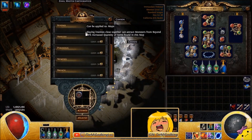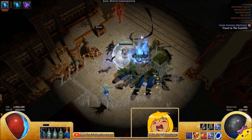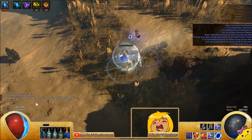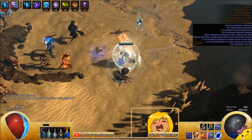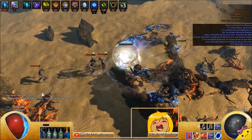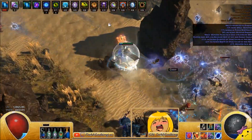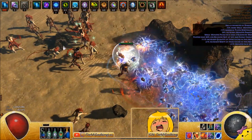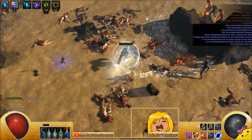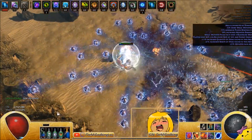We're going to run a quick map while I talk about the build and what we've changed. Because we were lowlife we used to be using Shav's, we're no longer using that. We're using Tinkerskin as our only unique and everything else is just rares. That chest is maybe a couple chaos in league if not less than that. The main stats you want on that chest are life — it rolls 60 to 90 life — and there's also a trap cooldown roll, which is 20 to 30%. Try to get the highest trap cooldown you can, because that's the rate at which your lightning traps recharge. You can see how fast that is — it's amazing.